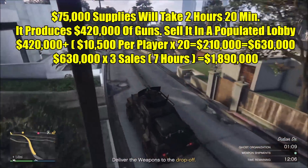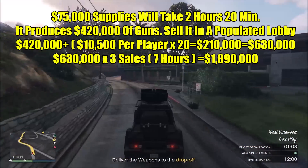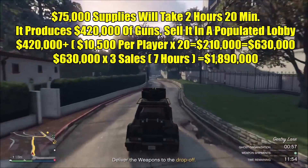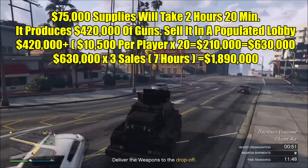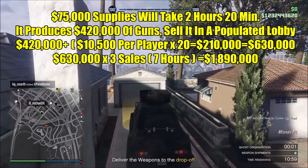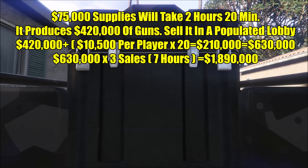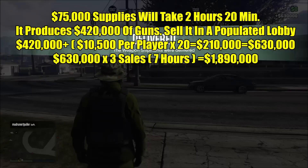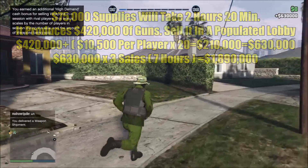If we're playing for around seven hours and each batch takes about two hours and 20 minutes, we can do three bunker sales in a single day. At $630,000 each, that's $1,890,000. Subtracting the $225,000 spent on supplies, we're still at around $1,675,000 profit — over $1,600,000 just from buying a batch of full supplies and driving a single vehicle to its destination. Some missions can be a little harder, but it will always be one vehicle.